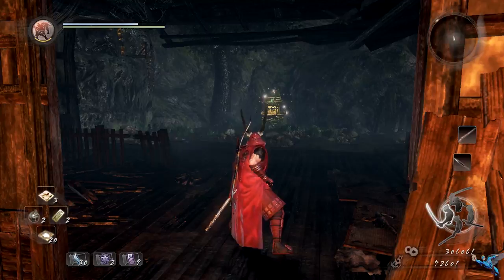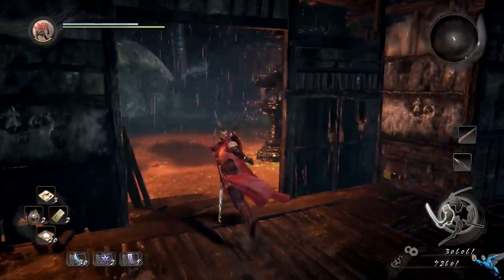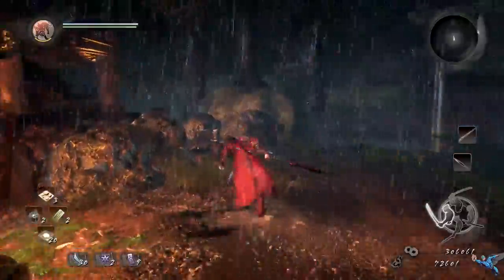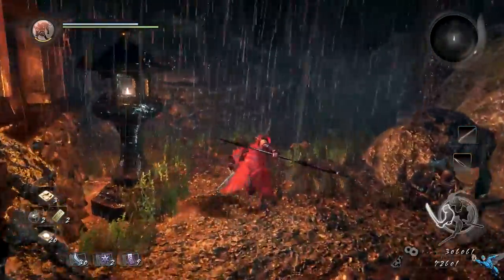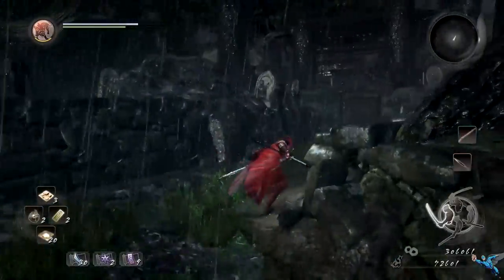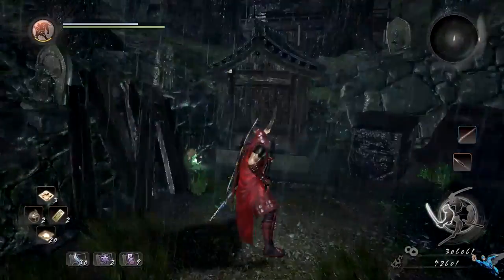Back at the third shrine, leave the building once again and go past another crystal — watch out for the hole. Go past the crystal and up the path, and about halfway up you'll run into a mini shrine that isn't lit. Behind it you can find the next Kodama.